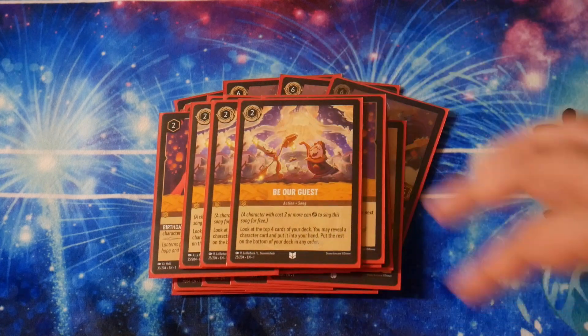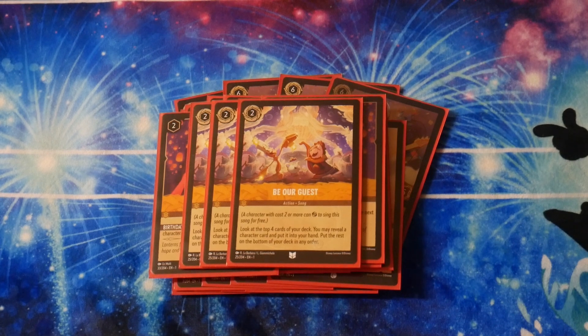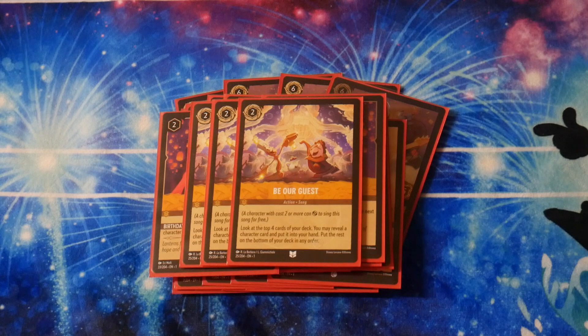We're playing 3 copies of Be Our Guest. This card costs 2, but it's a Song, so if you have a 2-drop you can exert it to play for free. It lets you look at the top card of your deck and put a character into your hand. It does a little bit of deck setting, which isn't too bad. Deck space is really tight — I was playing 4, but I dropped it to 3 to fit other important cards. However, if you want to play 4 of it, that's probably also correct.